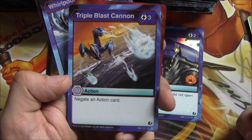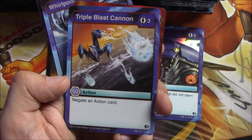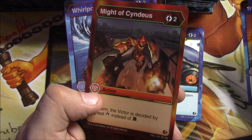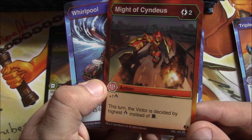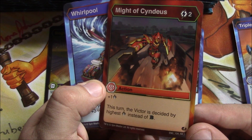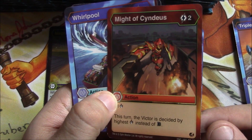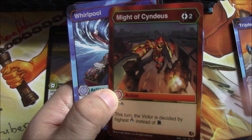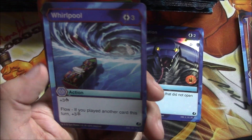We are kind of spoiling stuff without meaning to. We have Triple Blast Cannon — if you play Magic, this is a counterspell, which is cool. It negates an action card. Might of Syndius: plus one damage this turn, and the victor is decided by highest damage instead of battle power. So if you can pop something up for a lot of damage, you can be considered the winner of the contest — that's one of the rares.